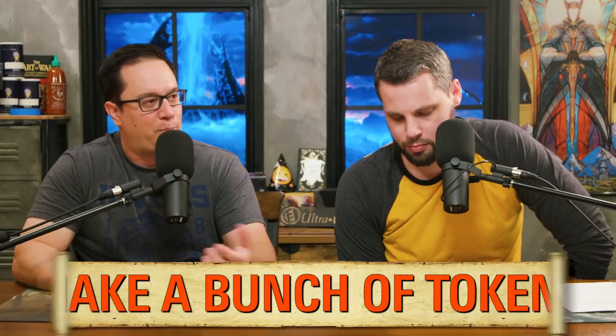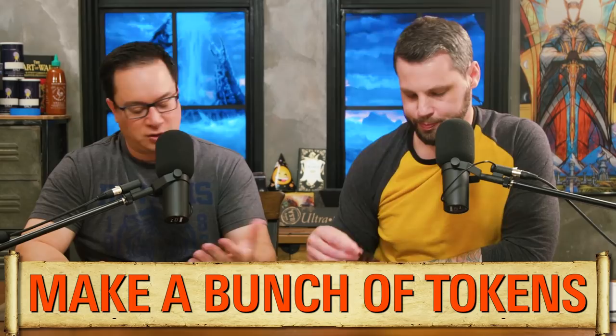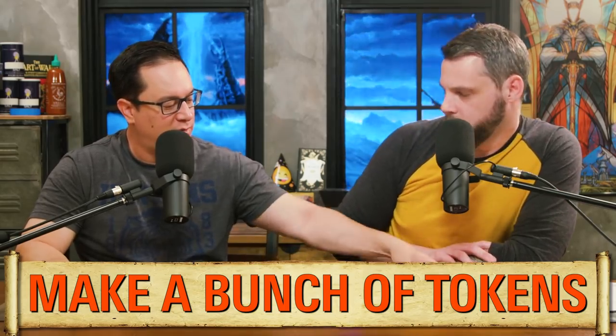That was the 'get stuff in your graveyard' category. After you've got a bunch of creatures in there, you're going to want to cast Izoni or in some other way make a bunch of tokens — that's the next category. Izoni herself counts creature cards in your graveyard and gives you that many 1/1 insects when she enters. Good deck building means having multiple things that do the effect you want, because there will be times when you don't have a lot in your graveyard, or Izoni has been killed a couple times and she's too expensive. So you have a few other token makers in the deck.